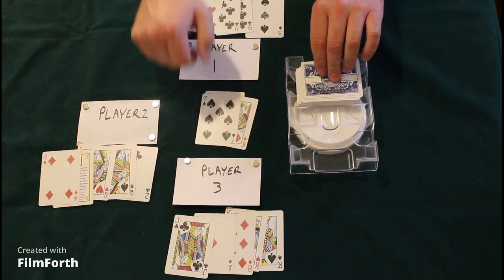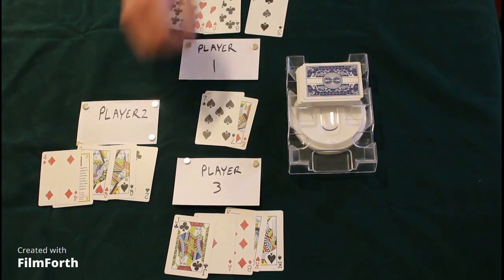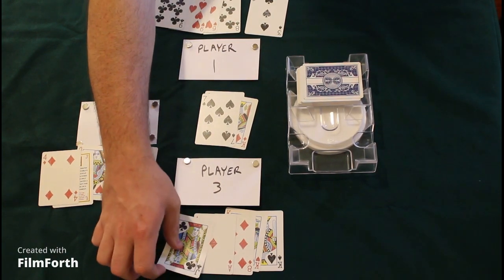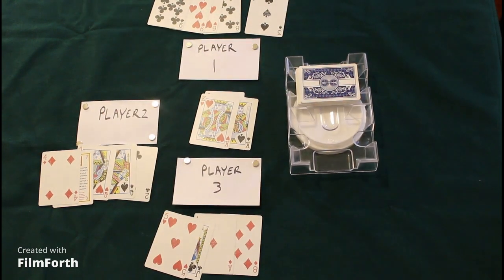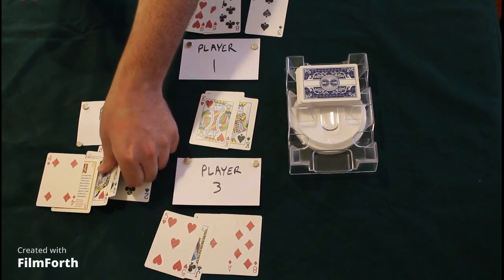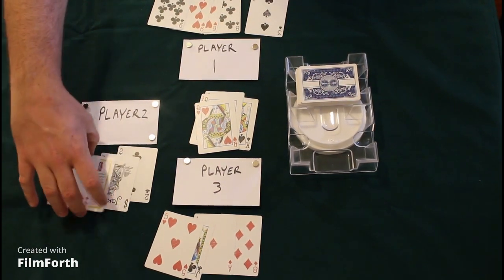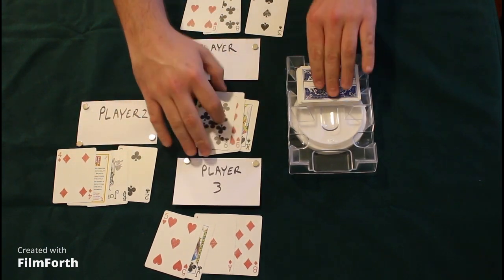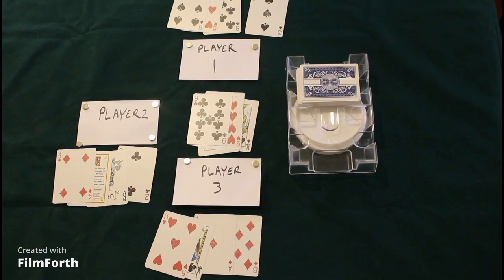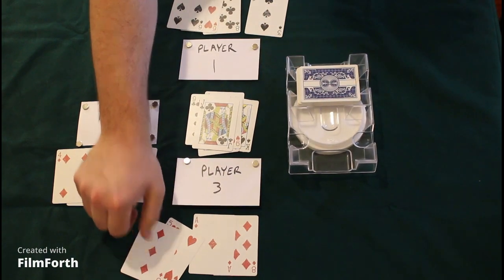Play continues until somebody gets a hand score of seven or less — you know your hand score by adding up each card in your hand. Once somebody gets seven or less, they can choose to call Yaniv. If they have the lowest amount, they don't score any points. However, if somebody has an equal amount or less, they can call Asif, which causes a 30-point penalty to whoever called Yaniv. They'll score 30 plus whatever they have in hand, and everybody else will increase by whatever they have in their hand.